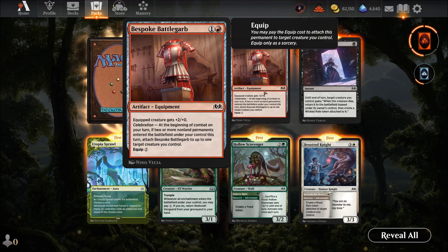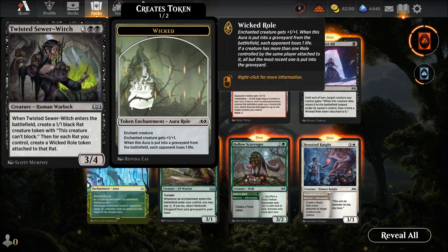Bespoke Battle Garb — two mana equipment. At the beginning of combat, attach to a target creature. Good for boosting an attacker mid-combat, but you need the celebration ability up — otherwise you just pay for the equip cost. Twisted Sewer Witch — five mana Human Warlock, three-four. Enters the battlefield, creates a one-one black rat token, and for each rat you control, create a Witch role token attached to each rat. I can see use in a rat deck but five mana is steep.